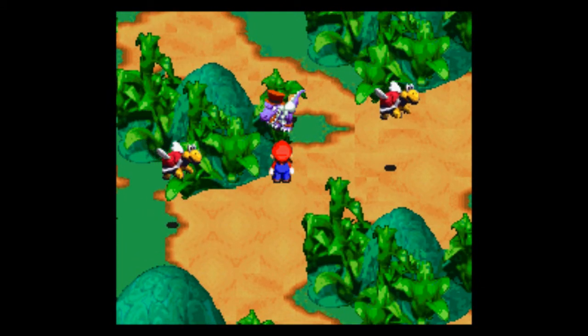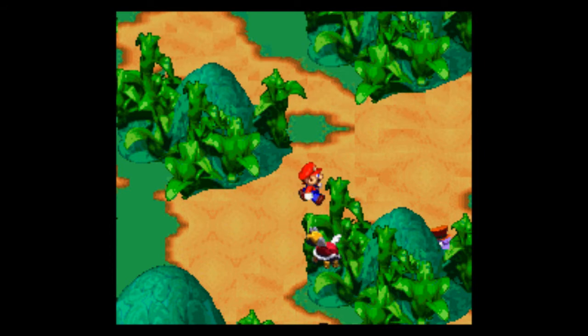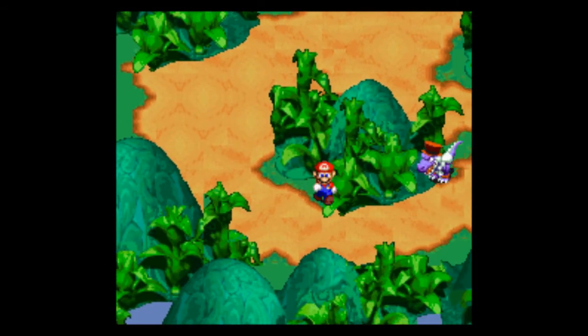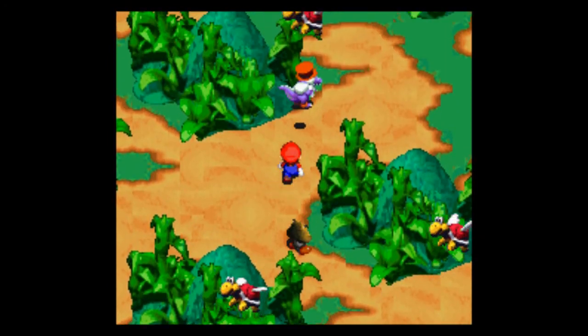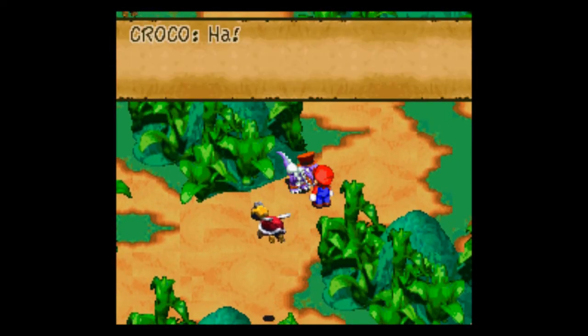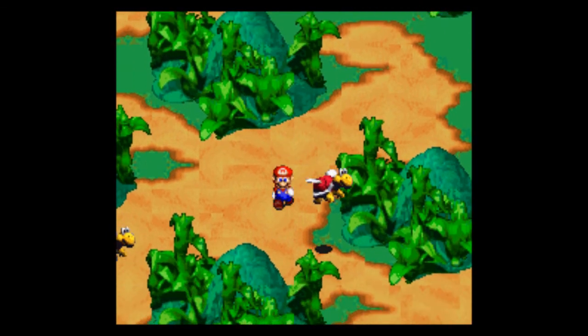If you don't sneak up on him and just walk in front of him, he'll run away again and you won't get credit for it. So you've got to make sure you sneak behind him. That's two — one more time and we're going to kick his ass.